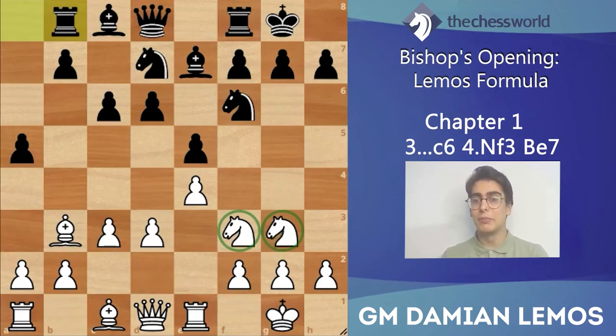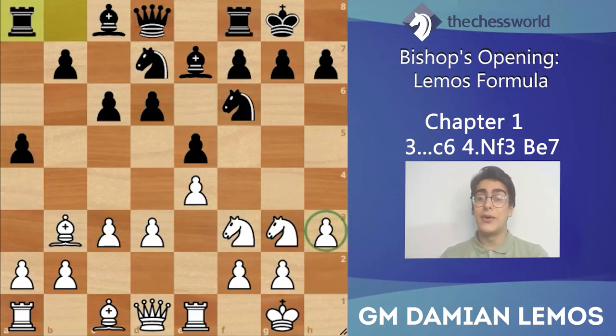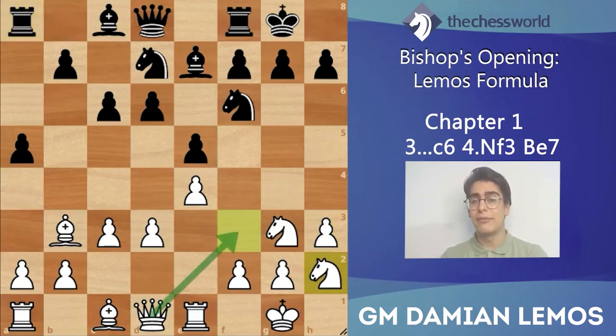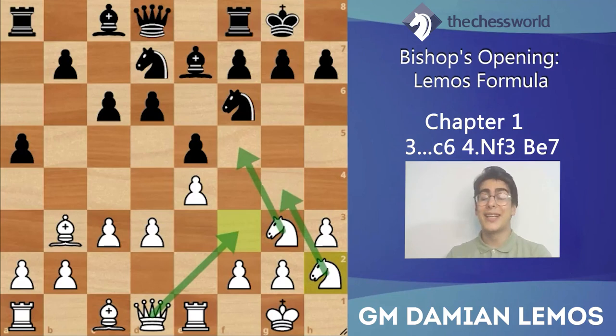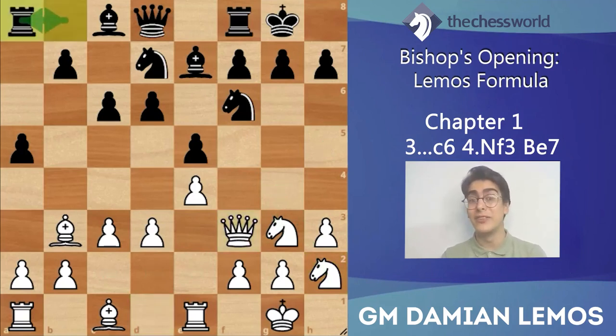Another key move for white is playing h3 - a move that white plays all the time in the Italian or Spanish because we stop pins like bishop g4 and moves like knight g4. On top of that, h3 allows knight to h2, queen f3, and then we've got extra attacking possibilities on the kingside. I know I'm showing white's plans while black is playing randomly, but I want to show some potential ideas because this is what can happen in our games.